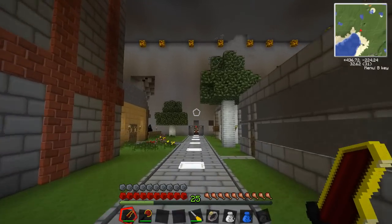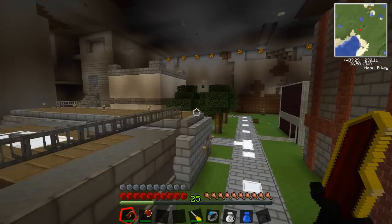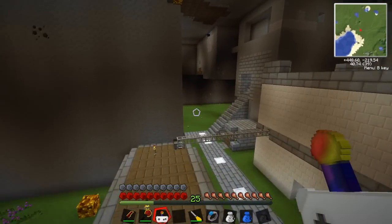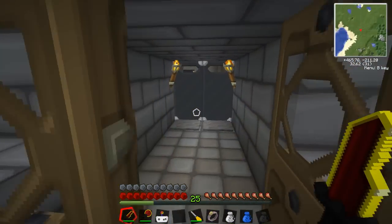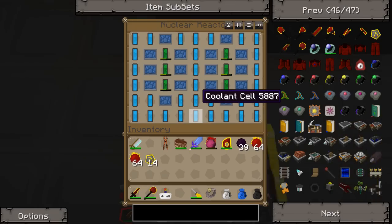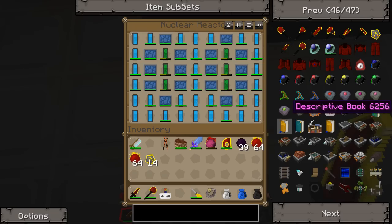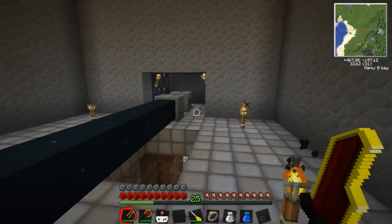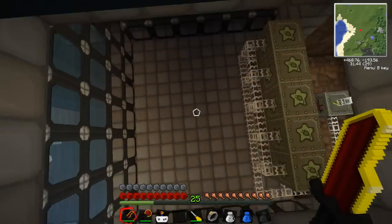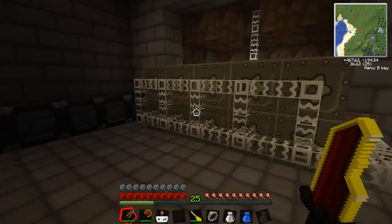Today we're actually going to be doing something relatively different. Last episode we left off having worked on our nuclear reactor — we made a way to turn it on or off through a wireless signal. As you can see here, it's currently off. Now it is on. This is pretty neat technology; I really like that quite a bit.